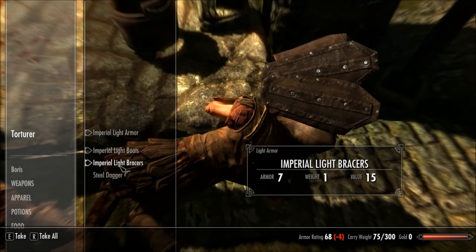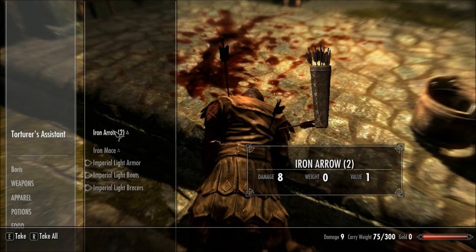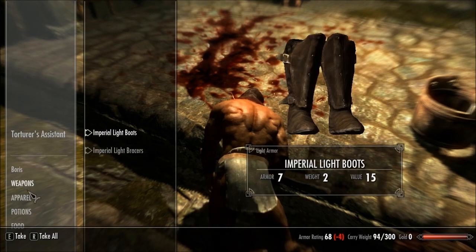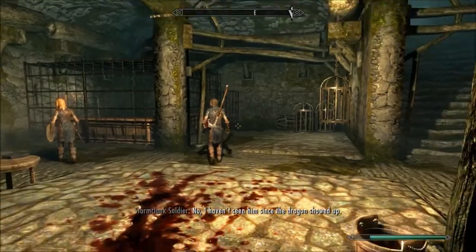I'm going to search the torturer. Do they all have the same stuff? Are they just clones of each other? Iron Mace 10. I'll take that, I'll take those arrows, and I've taken something which I don't want - some crummy light armor.